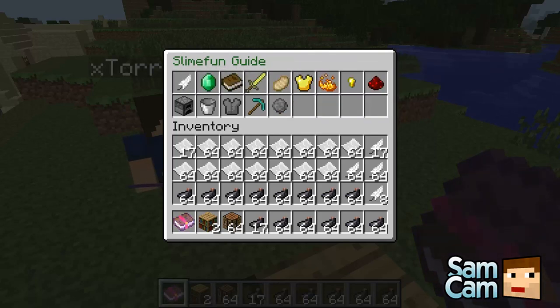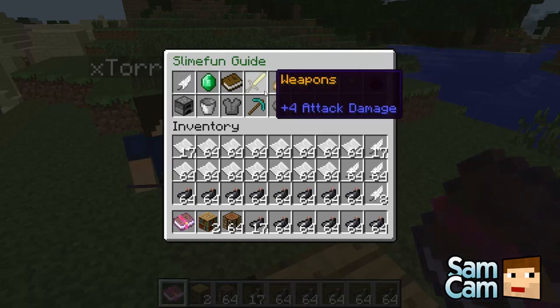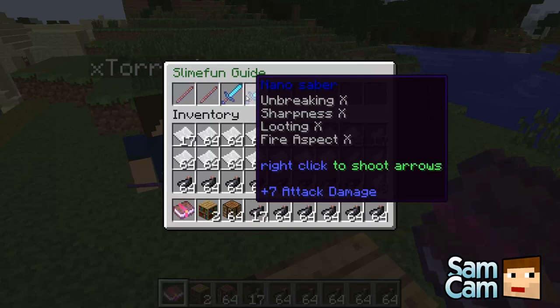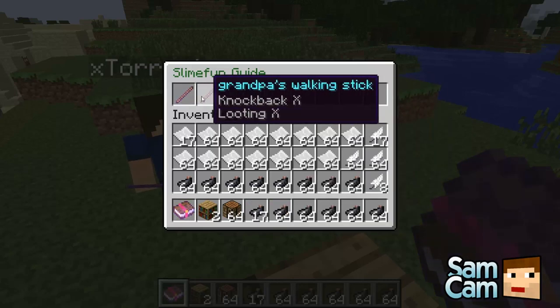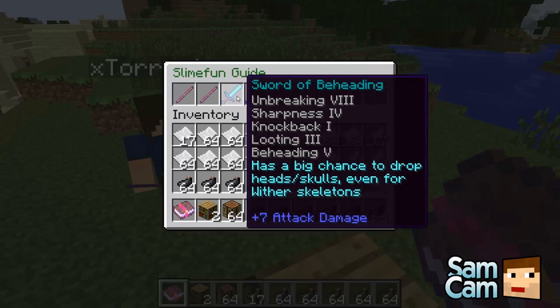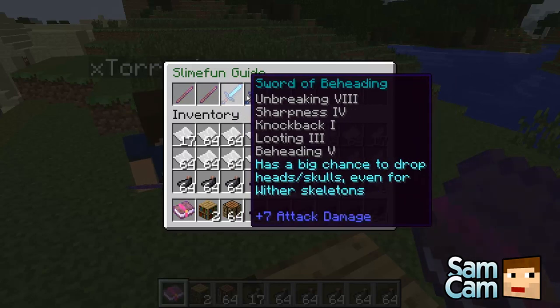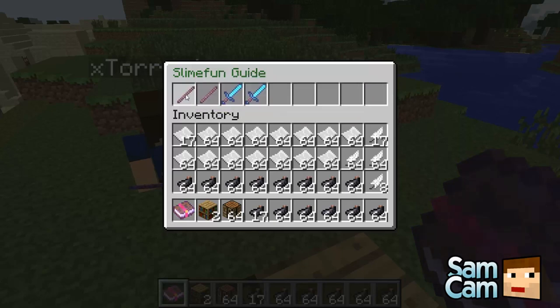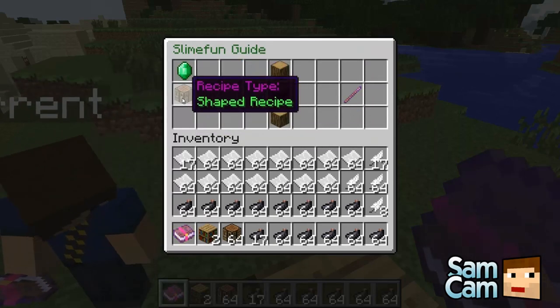Should we show you the walking stick first? Yeah, because that was the first thing. So you can see now, starting from the guide, it tells you about grandpa's walking stick which has knockback and looting, and then you've got the sword of beheading and then the sabre. Click grandpa's walking stick and it tells you how to do it.